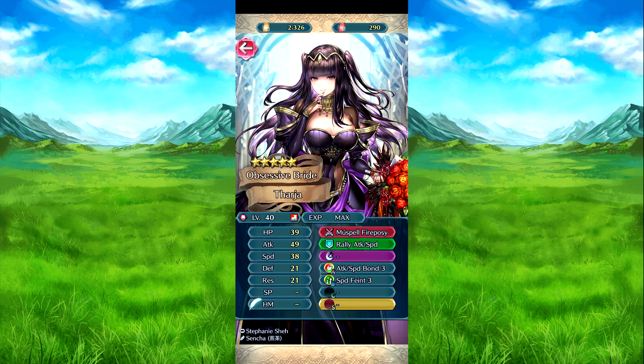Then we have Farja — Moose Spells, Fire Pulse Speed. It's almost the exact same effect, except she has speed plus 3, so I believe the refined effect is almost the same — I can't remember. Relay Speed Attack — speed and attack plus 3 to the target ally for one turn. Attack Speed Bond 3 — when she's near an ally, attack and speed plus 5 during combat. And then Speed Turn 3 — if her relay skill is used by her or targets her, speed minus 7 to the foe in the current direction of her for her next action.